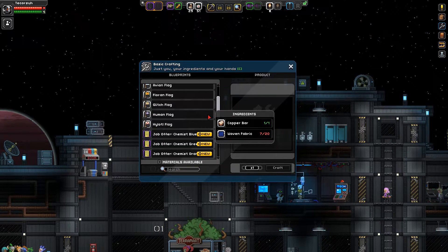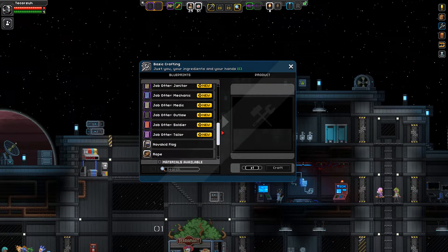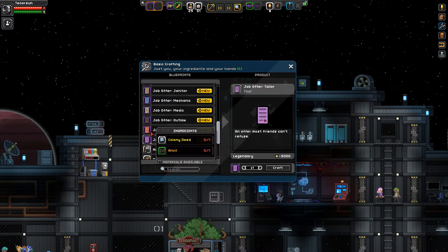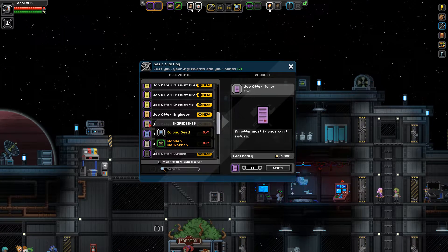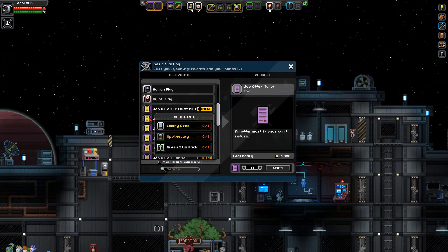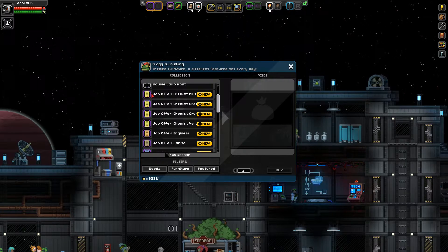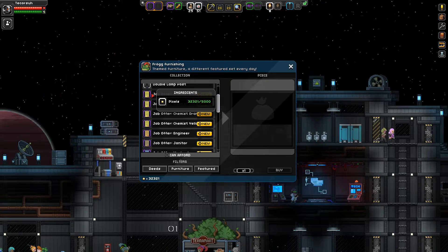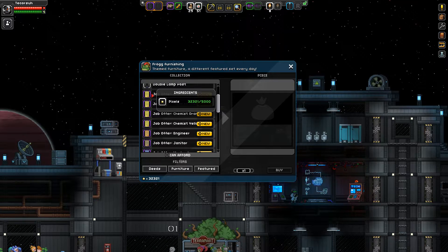I figured it out. I can either craft them by hand using a colony bead and some form of workbench, among other things — something related to the job. Or I can buy it from the furnishings guy for 5,000 pixels each. I don't mind that — 5k pixels is about the same price as the doubloons are worth.